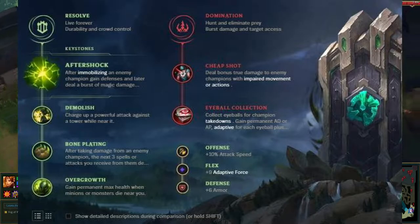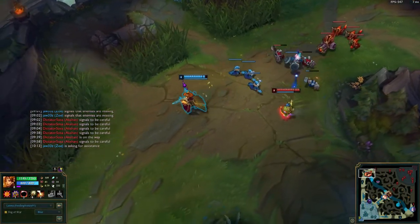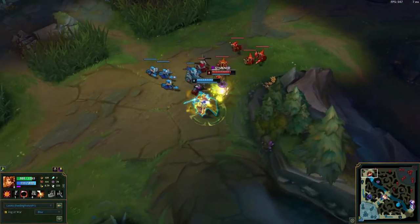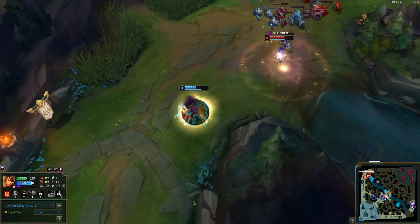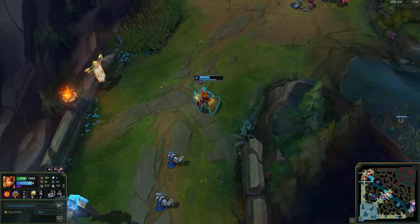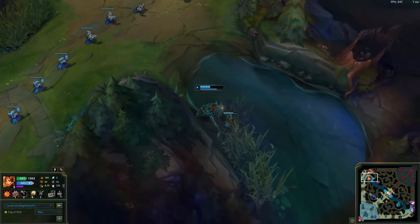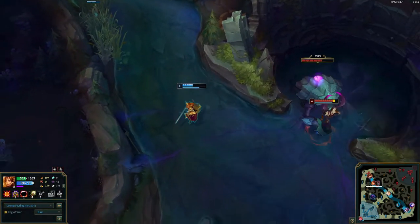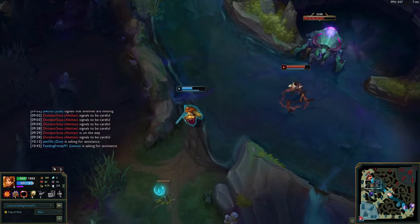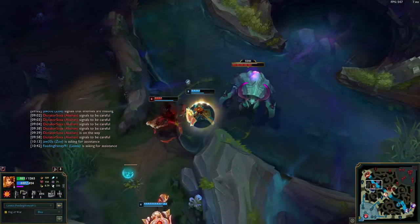First things first, runes. Aftershock is important because it causes a small explosion around the champion after they immobilize a champion. And she has three stuns including her ult, so you'll be stunning people a good amount, especially if you go in with your E — it's good to have that extra damage. The reason I go with Domination as my second rune is because Cheap Shot is very good for her. Cheap Shot makes you do more damage to people that are stunned, slowed, or have crowd control effects on them.